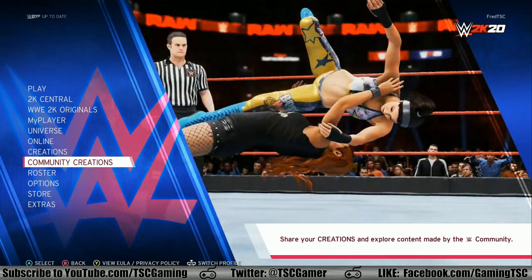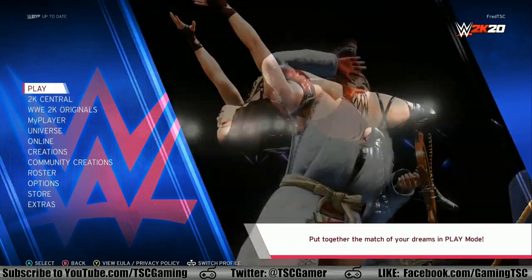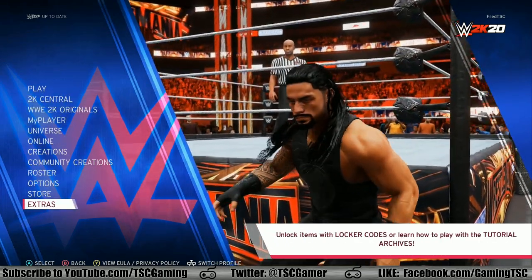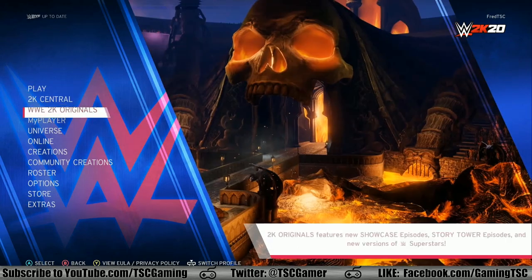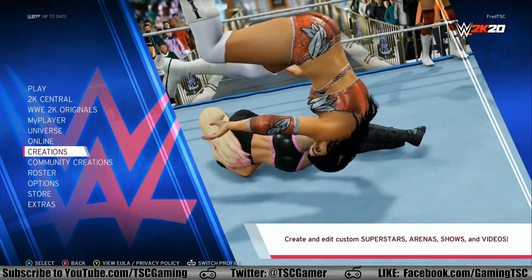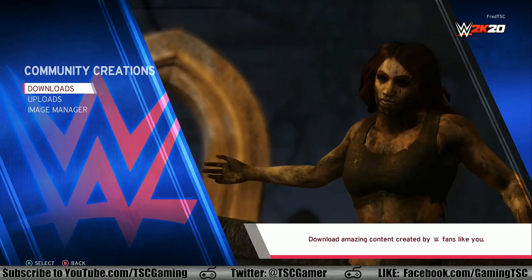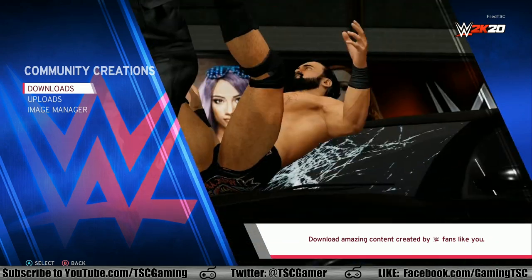I'm here to give you guys a special look at WWE 2K20 Community Creations. So first things first, you might be wondering how do I access this? Well, you go to the main menu, you go down to Community Creations. Creations is what you create. Community Creations is what you can download from other users in the WWE 2K universe — and it's also what you can upload.